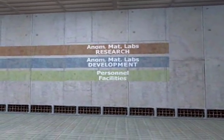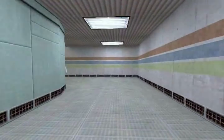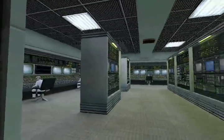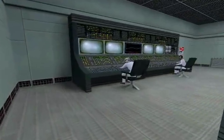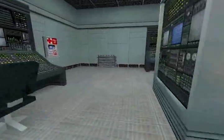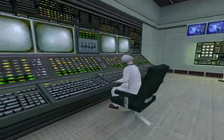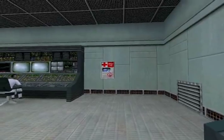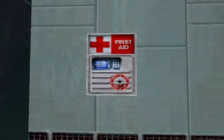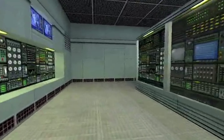Research. Development. Personnel Facilities. You can head left through this door if you want — it's a computer room, it looks like. Good morning, Gordon. Big day today, Freeman. The sample was just delivered to the test chamber. Alright, I'll head down there then. This is a first aid machine — it will come in real handy later on in this game, but not right now because we can't use it. There's nothing else you can do in this room, so let's continue on.